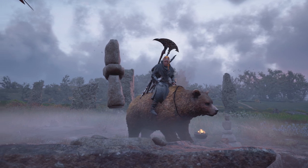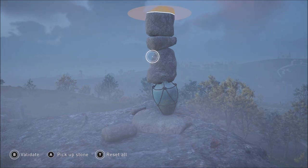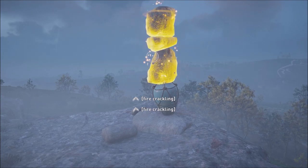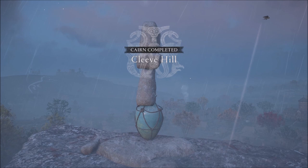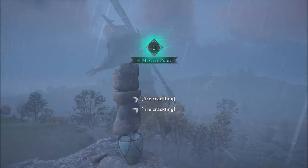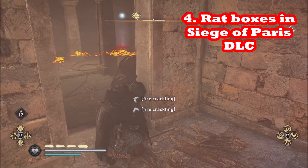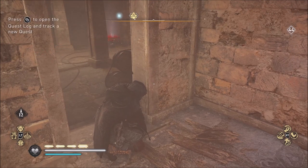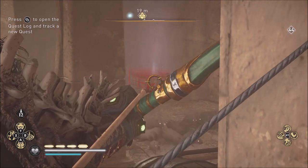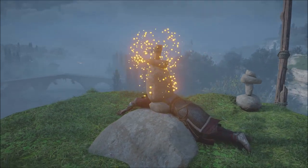There aren't many items that Eivor can actually pick up and carry — really just lootable items, and there aren't that many. Another option in the Siege of Paris DLC: there are boxes used to cover grates through which rats pass. If you can get one of those boxes and carry it to a Cairn location, it will make your rock stacking taller. Besides that, there aren't many items available to glitch the rock stacking challenges.